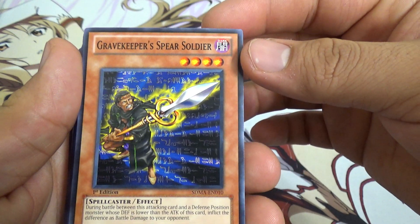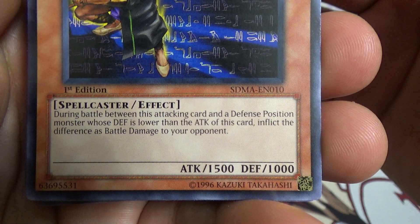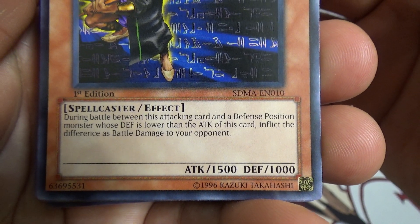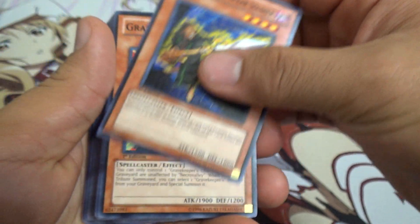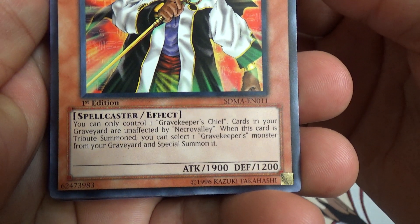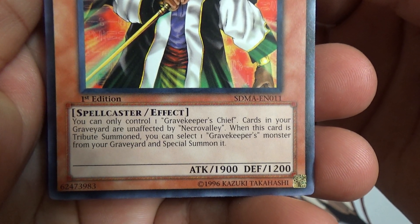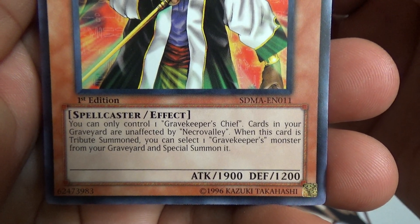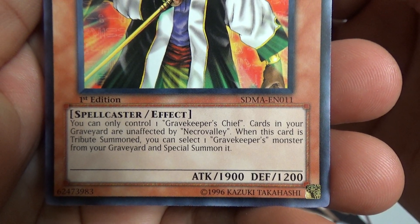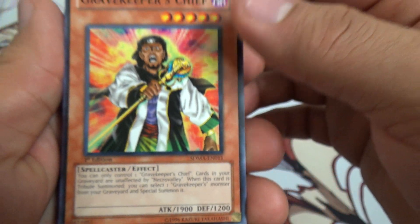Gravekeeper's Spear Soldier — during battle between this attacking card and a defense position monster, inflict piercing damage. Gravekeeper's Chief — you can only control one. Cards in your graveyard are unaffected by Necro Valley. When this card is tribute summoned, you can select one Gravekeeper's monster from your graveyard and special summon it.